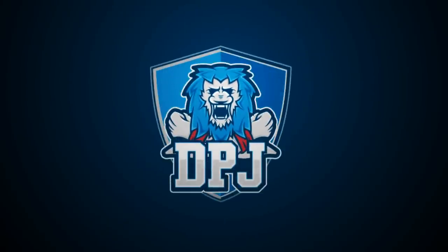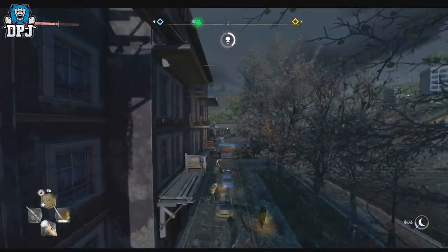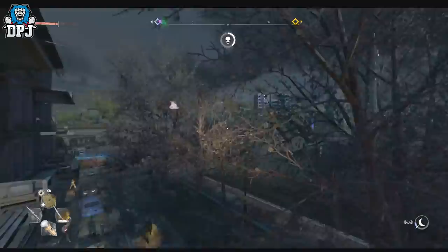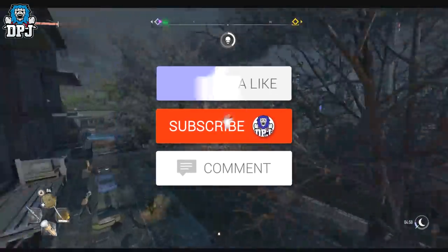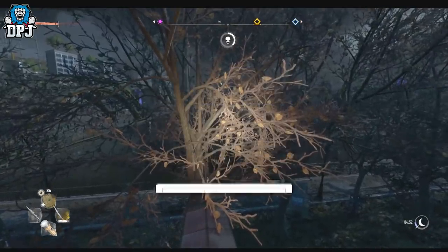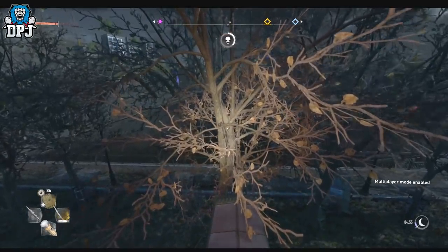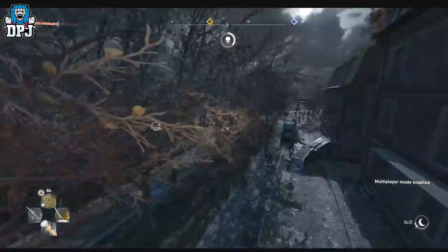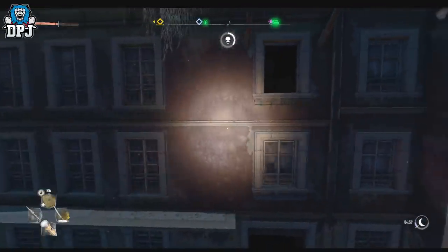My beautiful people, I am back with another Dying Light 2 video, and today I bring you what in my opinion is the best easter egg find so far in Dying Light 2. How's it going guys, my name is DPJ. If you do enjoy the video, leaving a like really helps out, and if you like what you see and want to see more, be sure to subscribe and turn those notifications on so you never miss a video. You guys have got to have seen the CGI cinematic trailer for Dying Light 2 — if you haven't, check it out on screen now, it's a pretty badass one.